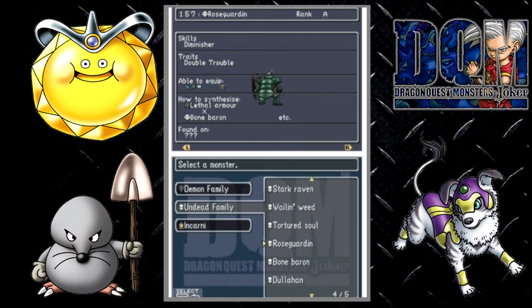Bone Baron is the next monster. So here we have Bone Baron, which is the Mohawk and the Grim Rider. Next we have Dalahan. Dalahan is the Bone Baron crossed with the Phantom Pencil. So these are simply enough to create for, you know, A rank and S rank monsters.